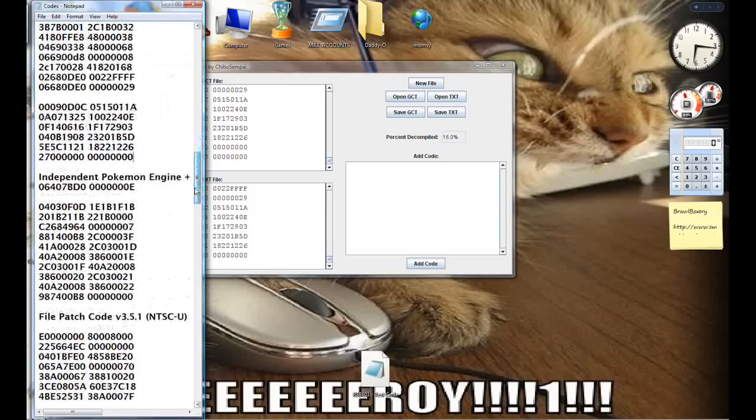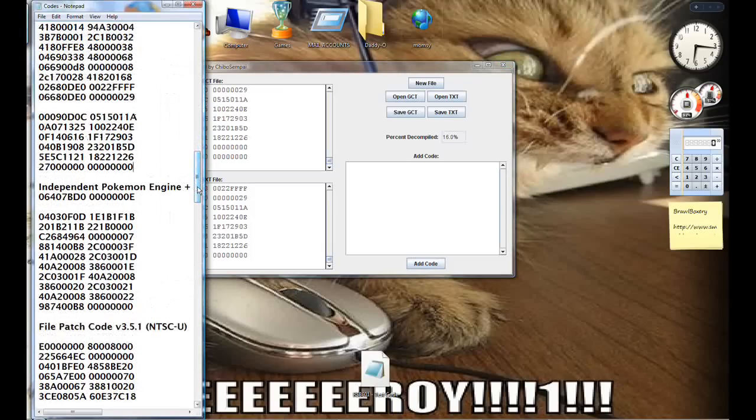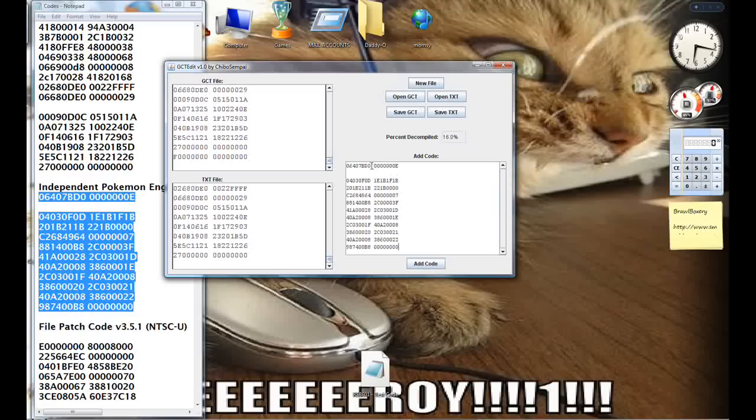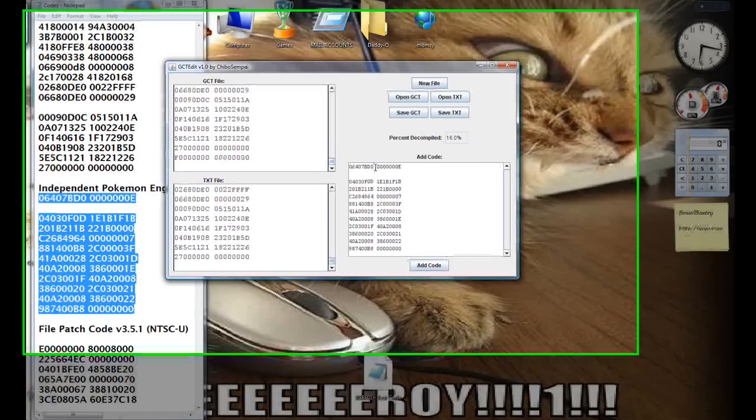As a little bonus, we're going to be adding the independent Pokémon engine. What this does is make it so that you can choose Pokémon Trainer, but you can also choose Squirtle, Ivysaur, or Charizard as individual Pokémon. When you die they will never switch, and you can't switch by pressing down-B.